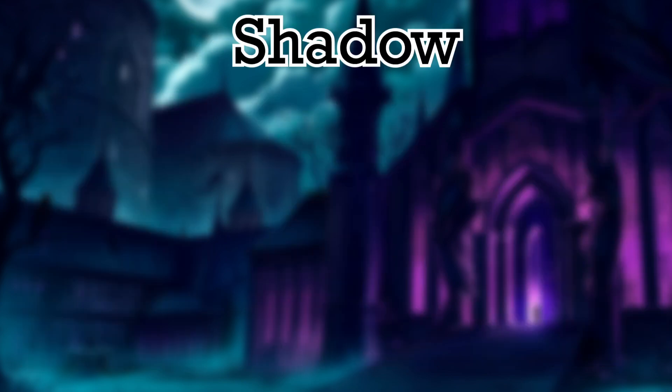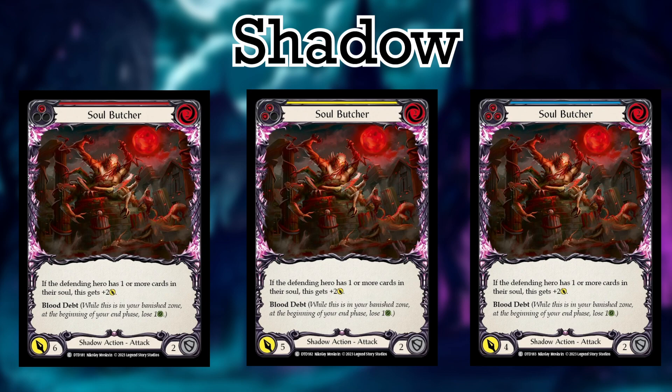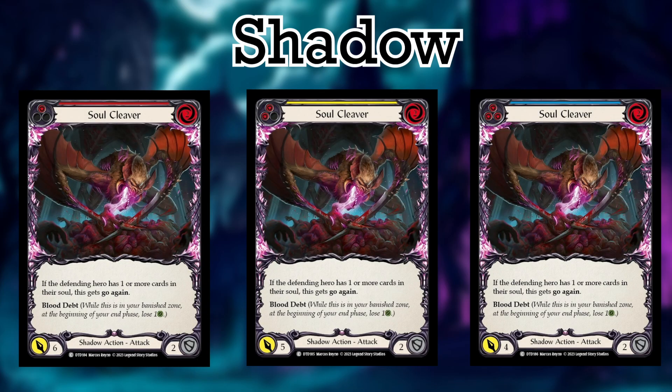Finally, we come to the Shadow actions of Dusk Till Dawn. The Shadow talent commons follow a bit of the same path as the Light talent cards, in which a couple are very specific against opposing talents. Starting with number 4 is Soul Butcher — a 2 cost, 6, 5, or 4 attack that blocks 2, with the ability that if a defending hero has one or more cards in their soul, this gets plus 2 attack. The only heroes that care about soul are Bolton and Prism, so this card is better suited for a Light versus Shadow cube as opposed to commoner. Number 3 is Soul Cleaver, which has the same stats as Soul Butcher but gets Go Again instead of a buff if the defending hero has cards in their soul.